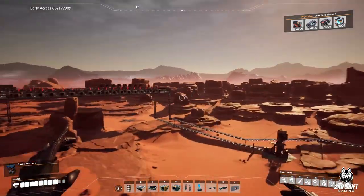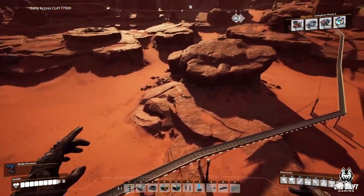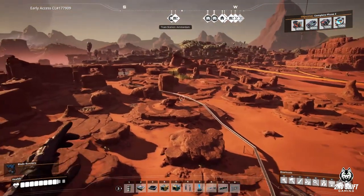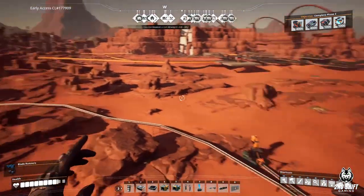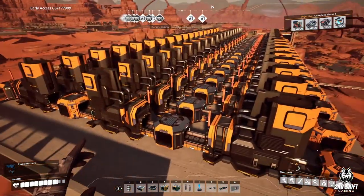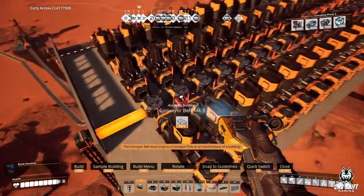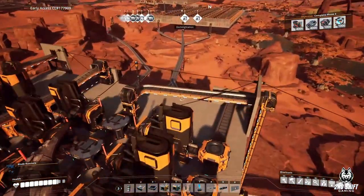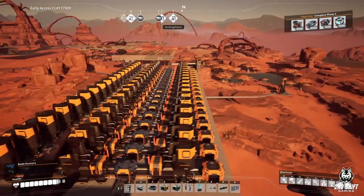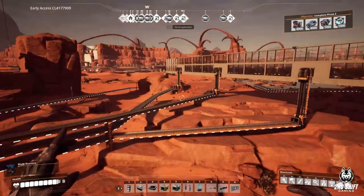Starting over here - I have three pure nodes and a normal node of copper. There are 54 smelters, each fed half and half. Three conveyors feeding 54 smelters.